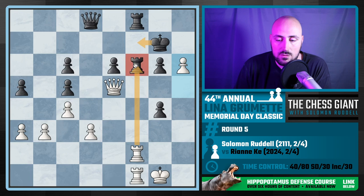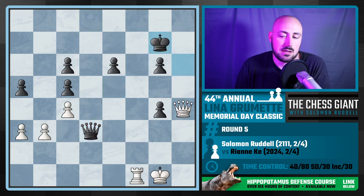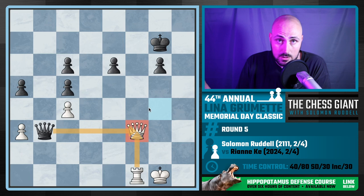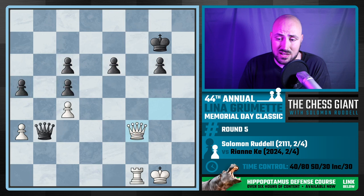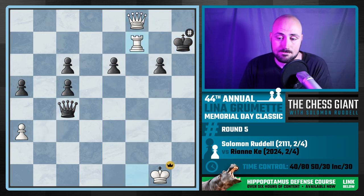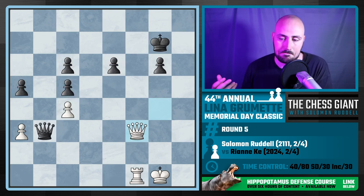If you move the king away, thank you for the rook — it no longer has a defender. If you take, which is what happens in the game, we win the rook. The game continued: I threw in a check, took the pawn, played Queen f3 and offered a trade. Here black resigned — if you trade, I'm just up a rook for a few pawns that aren't going anywhere. On top of that we have mating ideas; if you take the pawn on c4, it's mate in two. Queen f3 is where the game ended.